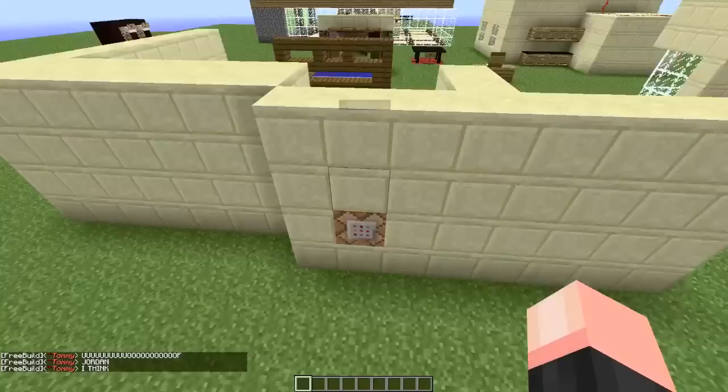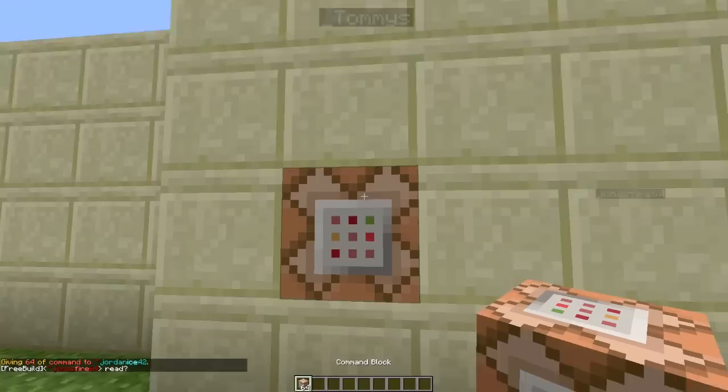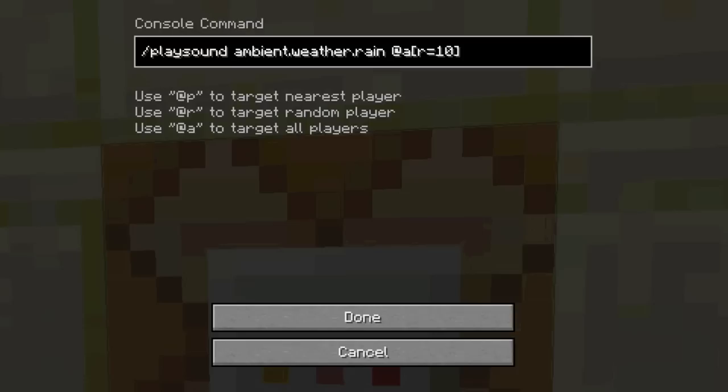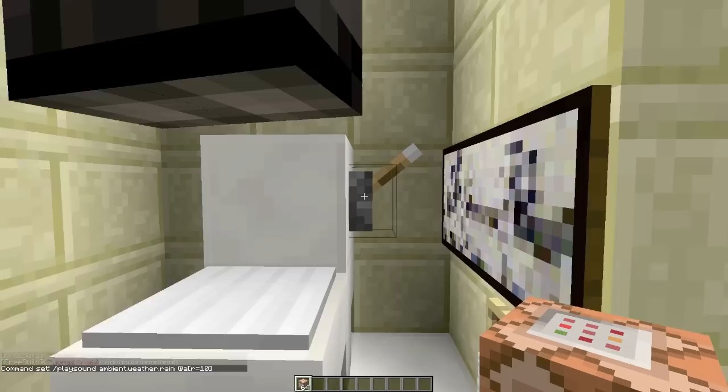On the other side of this block we actually have a command block. If you don't know how to spawn those in, just type 'give [your name] 137' — so I'll put JordanX42 137 — and that will give you a command block. In the command block, you want to type a specific command, and that will make the sound of rain, which sounds like a toilet flushing.